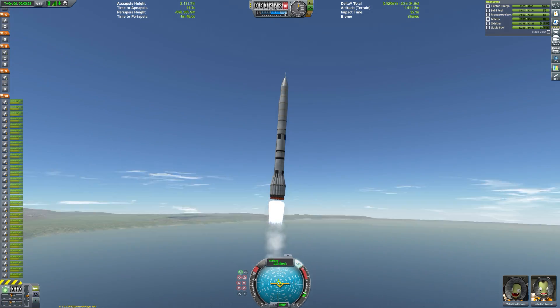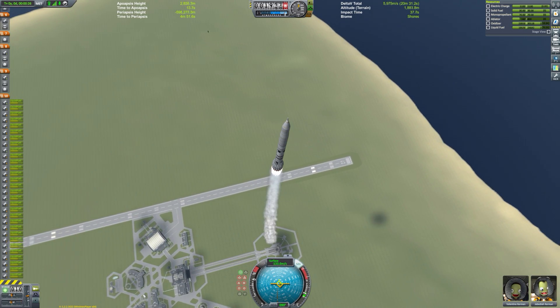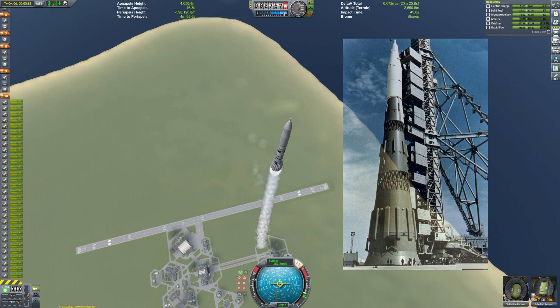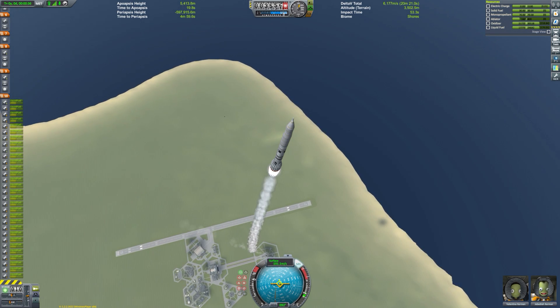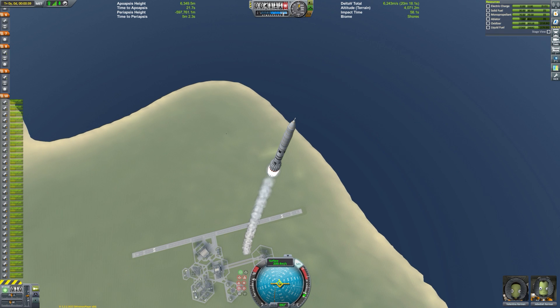Let's talk about this rocket, which was called the N1L3. Now while aesthetically this rocket doesn't look too much like the real one — which has a shape that's very hard to faithfully recreate in KSP — it does have the correct number of engines and stages. It's funny that it's not really recreated by players as much as the Saturn V is, since it's perhaps the most Kerbal rocket ever made.